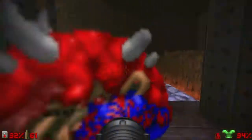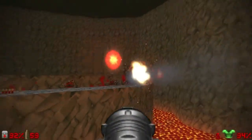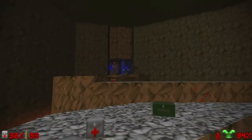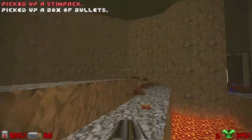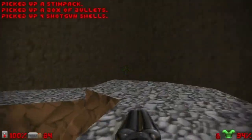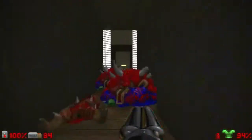Let's kill those lost souls that are so annoying, and use the rocket launcher to deal with those imps. Just one more — he's dead. There's the blue door, so we'll come back here shortly. Let's get the blue key first — it's inside the red room, right across, over here.